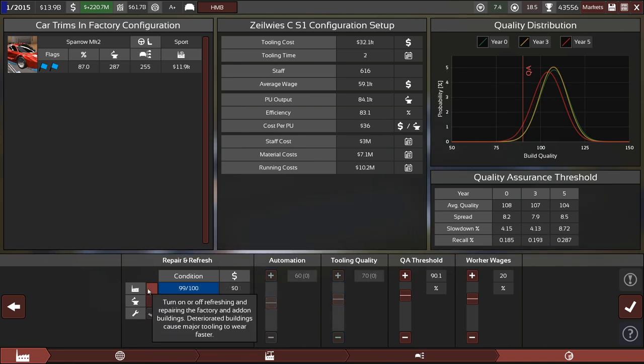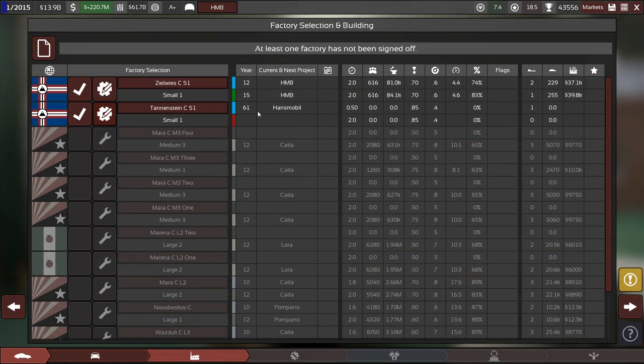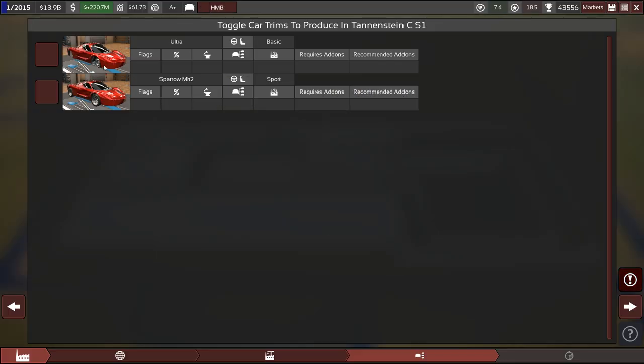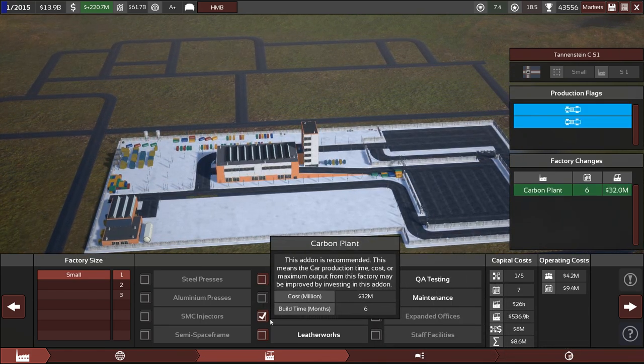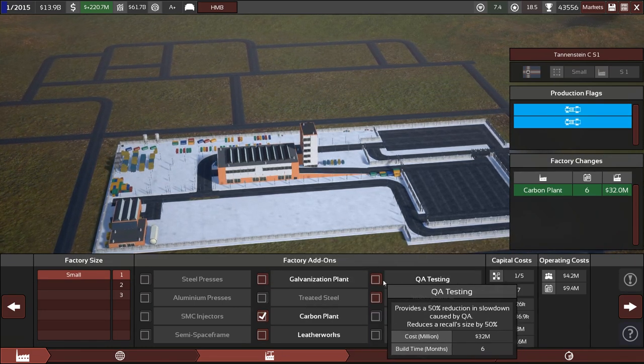Let's take a look — we're not going to produce the Ultra, that goes away. Three percent efficiency gain — perfect. Two months of downtime, how are we going to bridge that? We'll steal it from the Hans Mobile as well — from factory 61, which is still lingering, waiting for engines to be produced. The Hans Mobile is on pause, so that's fine. We're going to produce only the Sparrow MK2. Two yellow flags — we need to change some add-ons. Carbon fiber — it's limited production, that's all good. QA testing, yes please.